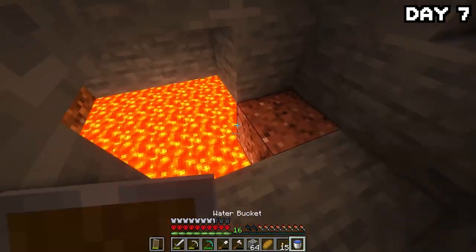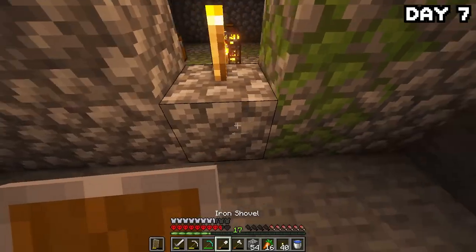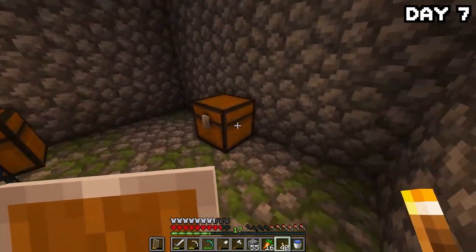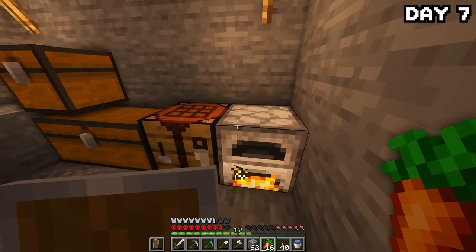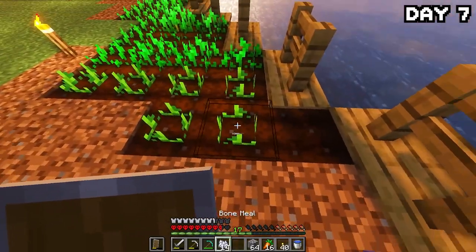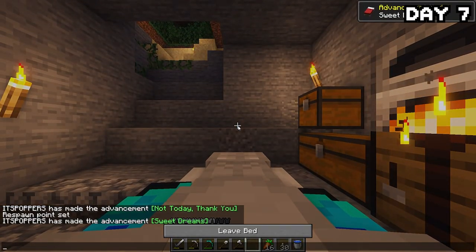More cave spelunking later, I found a lava pool — nothing down there, but I'll come back for obsidian later. I also found a mob spawner, sadly a zombie spawner, but I got a load of string from the chests so now I can make a bed. After getting the string, I headed back to the surface, smelted my iron, made a bed, farmed some potatoes, made a smoker to cook them, and worked on improving the mine — before finally heading to bed after a week of no sleep.